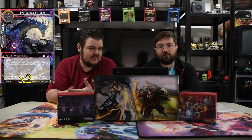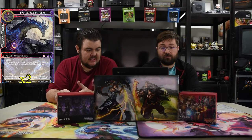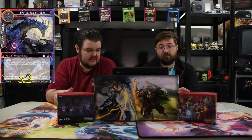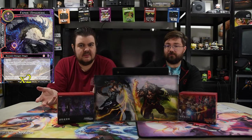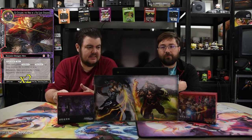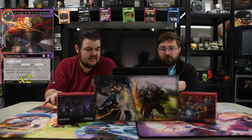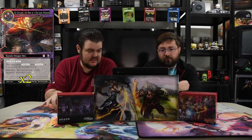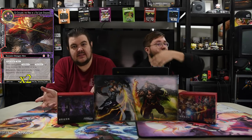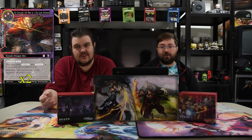Fafner costs two black, a red, and one for a 12/12 dragon with lifeline. On enter, choose odd or even — destroy all other resonators with total cost matching your choice, and zero counts as even. He can help clear the board however you want, but he does kill your own dudes. Next is Cú Chulainn, the Hero in a Far Land — two red and black for a 10/10 with first strike and bane. He gains swiftness and precision as long as your life is under 2,000.